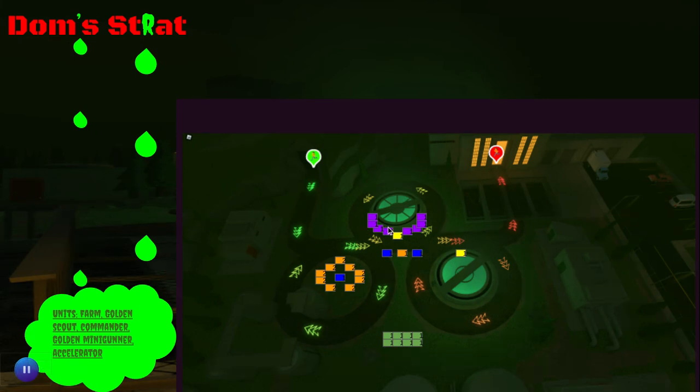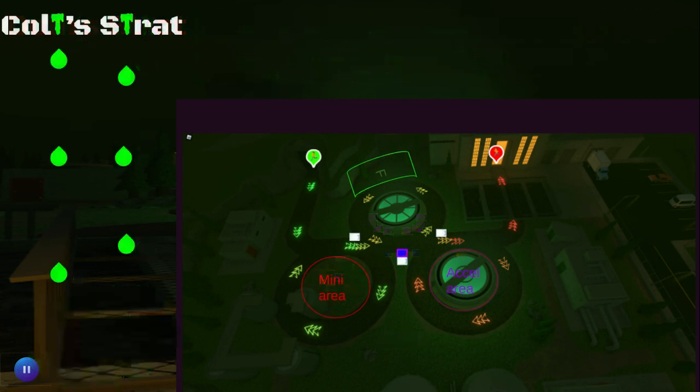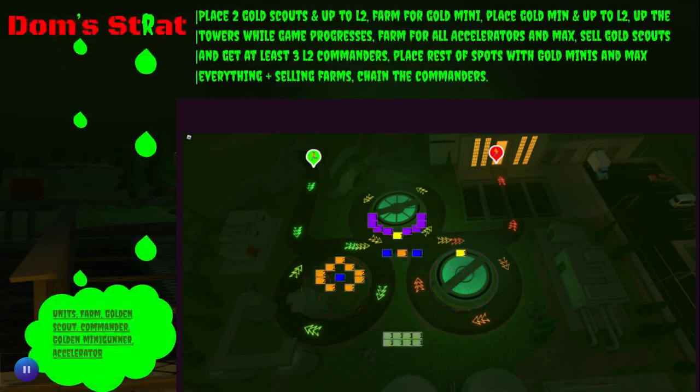The purple is accelerators, the yellow is gold scouts, and the orange is gold minis. The numbers represent how many times they are placed. When this is the first gold mini, I would sell it and place more right here with the commander in the middle. Place two gold scouts and up them to level two, farm for gold mini, place gold mini and up it to level two. Up the towers while the game progresses, farm for all accelerators, and max everything — plus selling farms, chain the commanders.